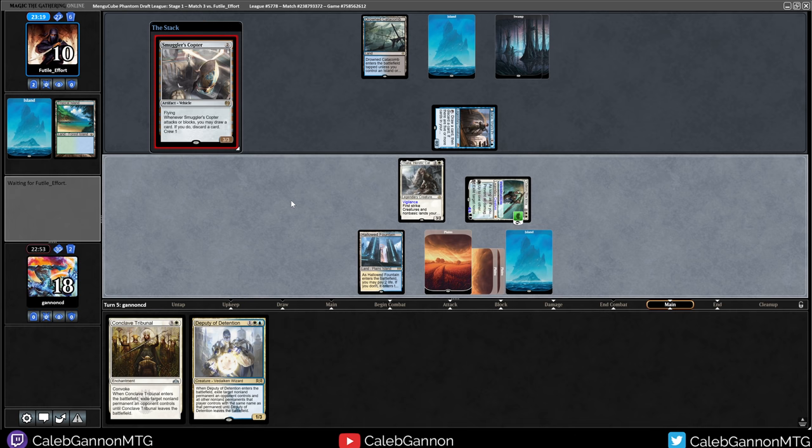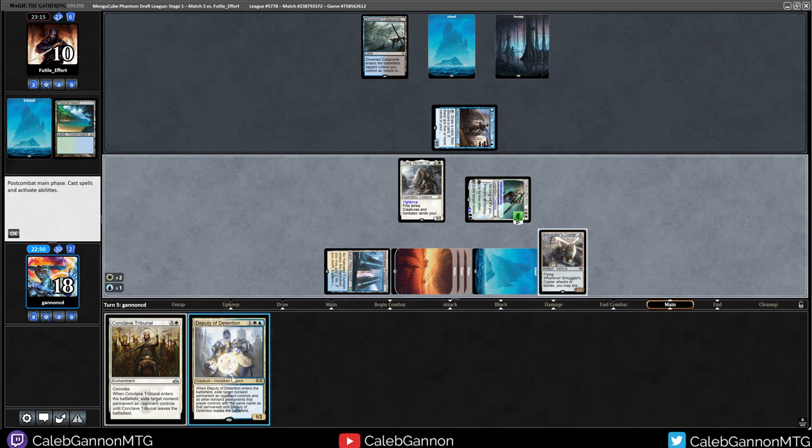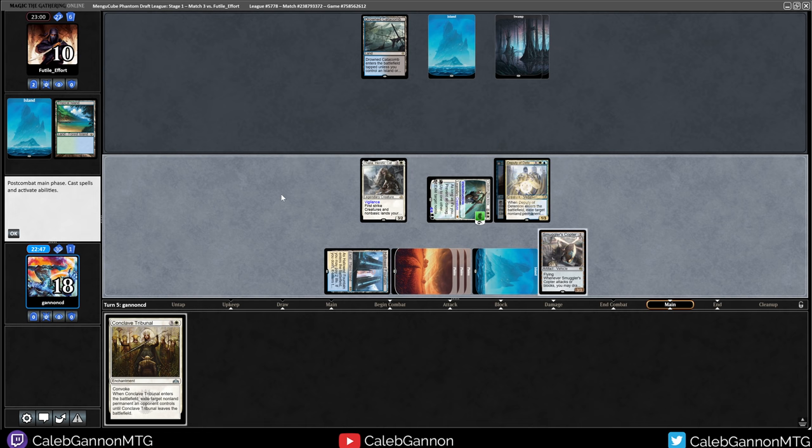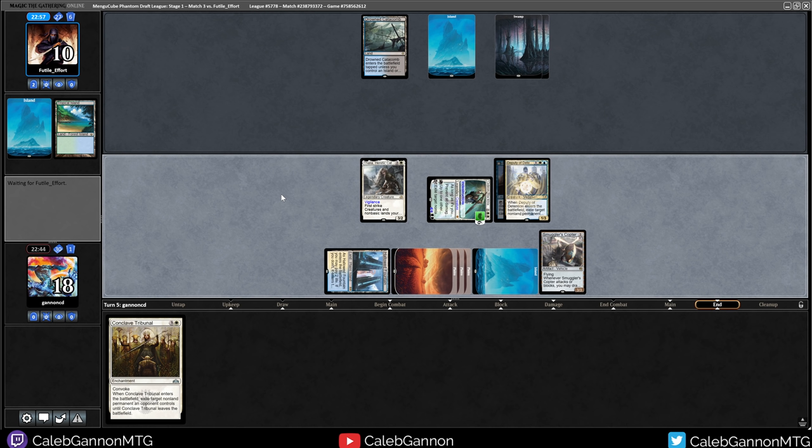Then Deputy of Detention - this is lethal damage, as long as Deputy of Detention survives. Maybe this wasn't the best sequencing, but if I draw any creature then it is lethal. If they don't cast anything here they're in trouble. I'm imagining Fact or Fiction, Gifts Ungiven, Thirst for Knowledge - they have to have something.